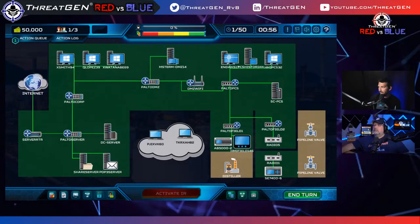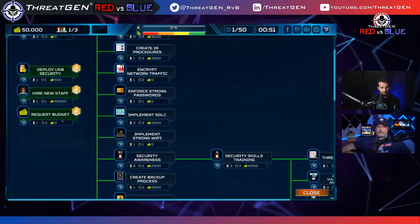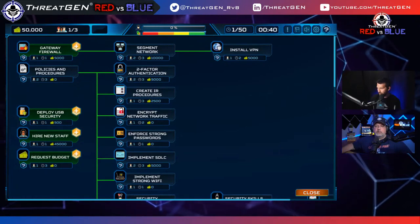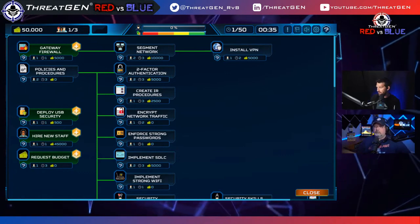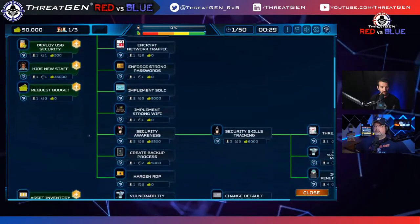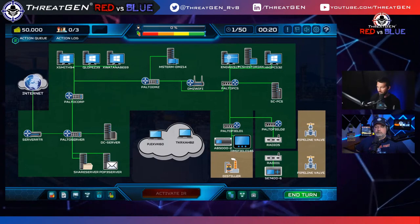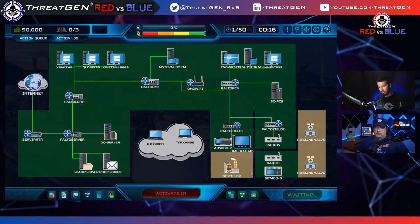For application control, I'll start with policies and procedures to define standards on what we need to do with applications. I'm also considering asset inventory, since application control requires a list of all workstations and installed software. I'm going to go with asset inventory as well, then end my turn and see if I can pull up a graphic of the Essential Eight.